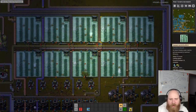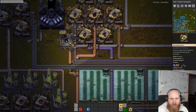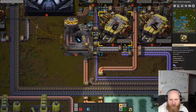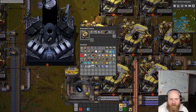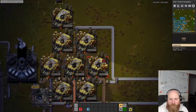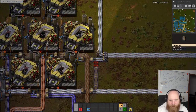Up here we have the green science making machine. We almost made green science but the power has shut down, so we didn't get any aluminum in, we didn't get any droolamine in, so we didn't make any equipment chassis or engines because those are also missing aluminum. Let's fix that real quick.